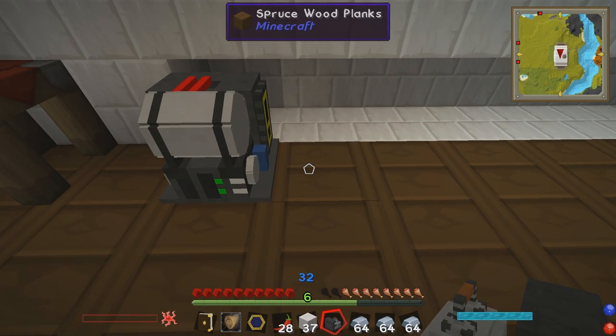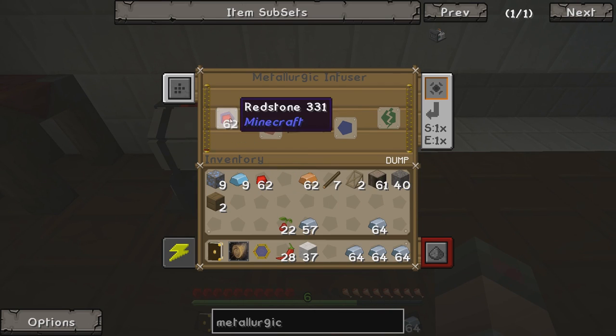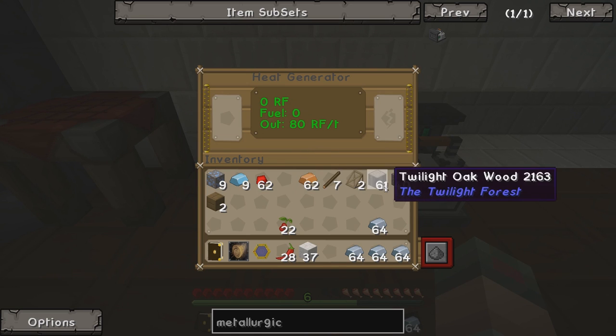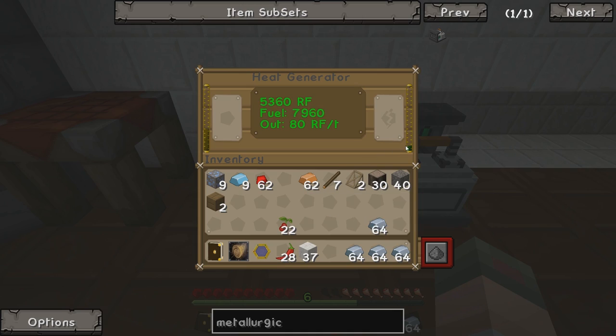Let's put the Metallurgic Infuser down. With the Metallurgic Infuser, what we need to do is put redstone in on the left, because it infuses iron with redstone. But we also need power, and to get power we're going to use the heat generator - we'll put some wooden logs in there. That's building up some charge in there, some redstone charge.